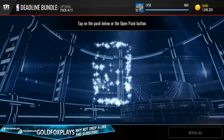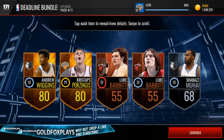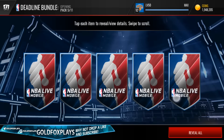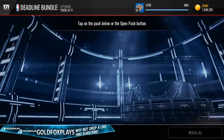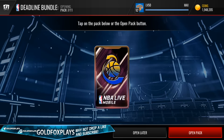Next pack, 4 out of 11 — we get 2 Luke Babbitts, that's actually pretty funny. Fifth pack — Giannis Antetokounmpo, 83 overall, not that good. Next pack — McDermott and Turner, not that good at all.